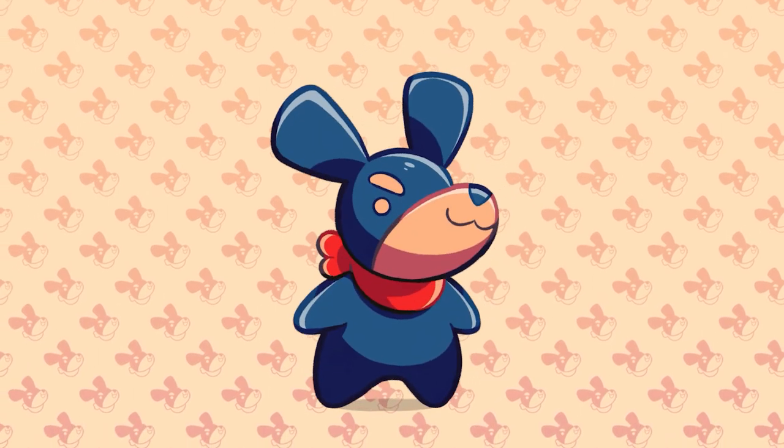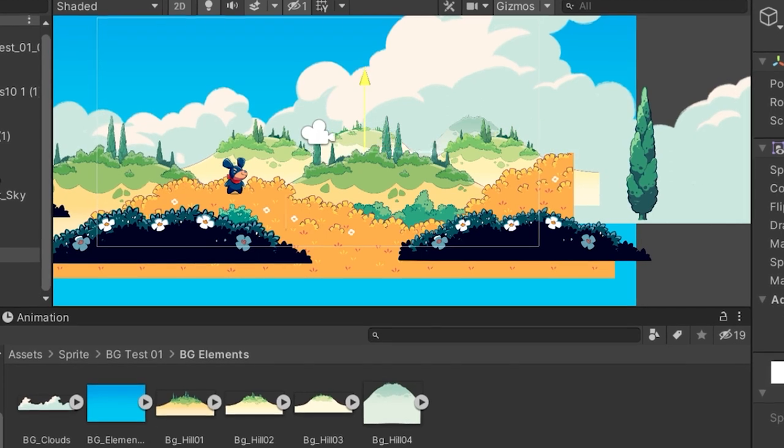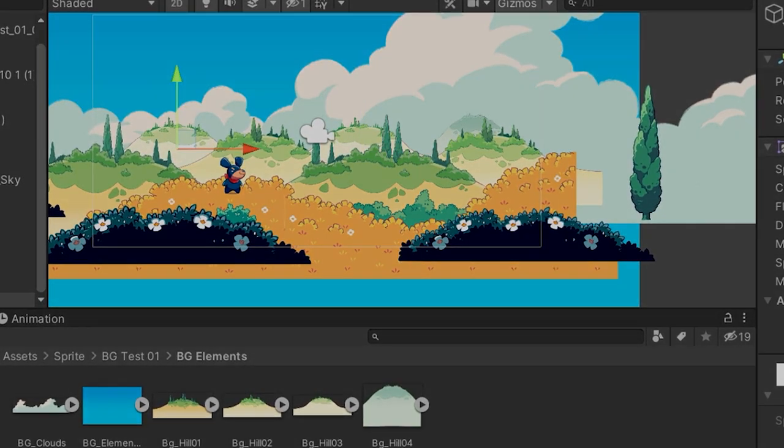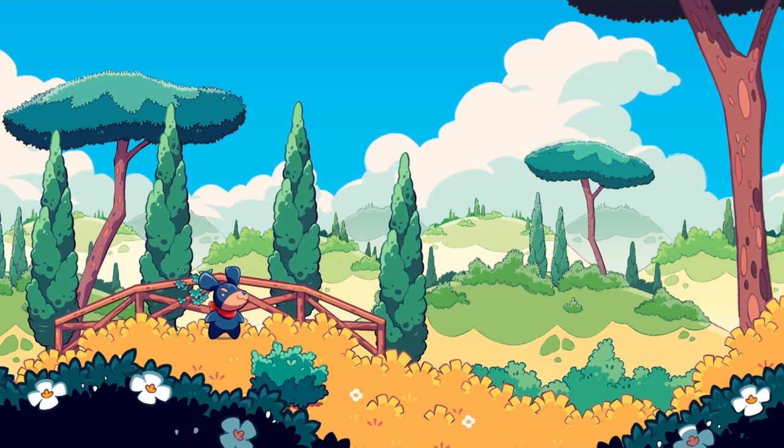For testing purposes, I then cleaned up the idle animation of Pini, and put everything together to get a taste of how this all looks in action. Bear in mind, there are still missing things here and there, and no post-processing of any sort is applied yet — but tell me, what do you think of the progress so far? Does it look like something you would like to play?